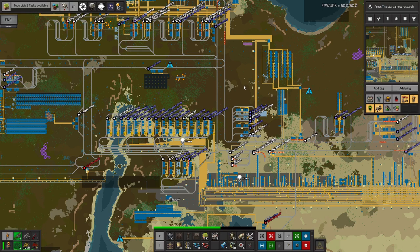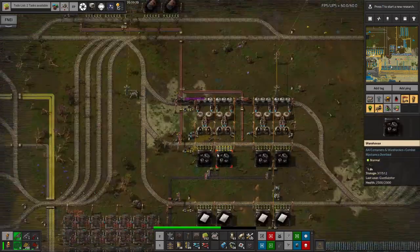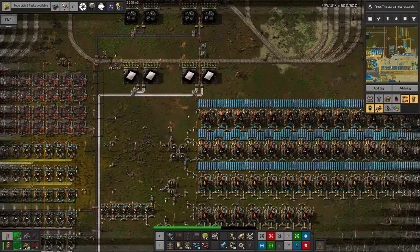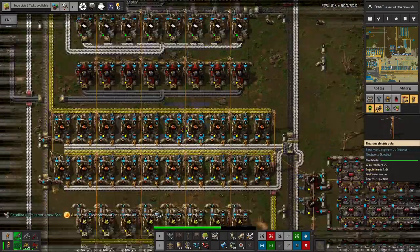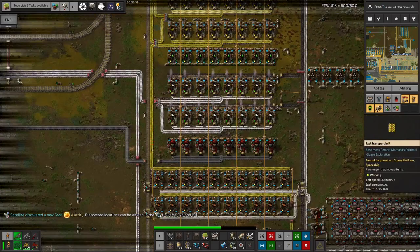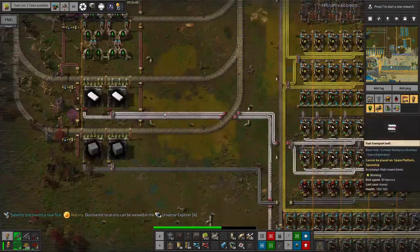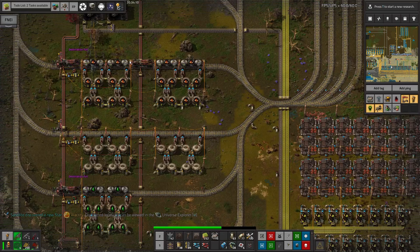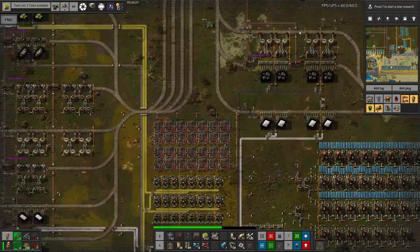That concludes Mike's part of the shenanigans. Now we'll move on to Mark. Mark has gone over to the big oil area — this massive processing facility where oil is brought in by train, along with coal and iron, and processed down into various oil byproducts. He's also added in a station to handle sulfur, which is made on site as an oil product, combined with iron and water to make sulfuric acid, then loaded onto the train system to supply the blue circuits, uranium mining, and ore enrichment.